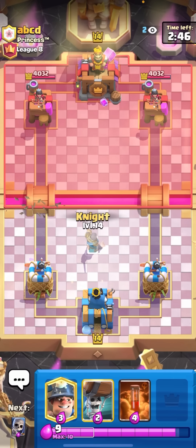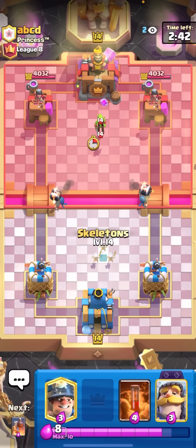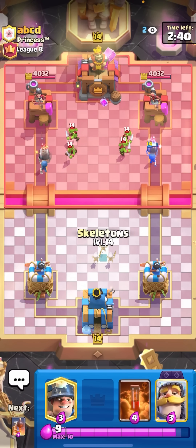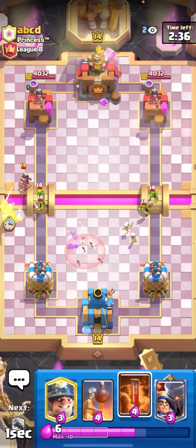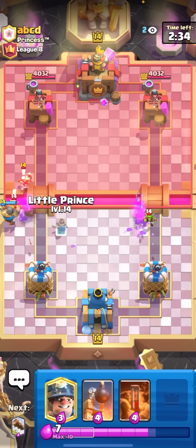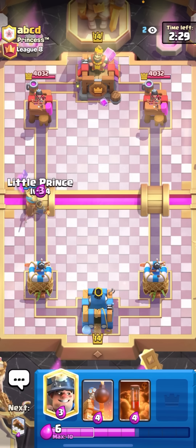If you guys enjoy the video please make sure to like and subscribe. The Little Prince is probably the best card in the entire game right now — I think it's even better than any evolved card. It's really good, and to be honest I have to give some credit here: it's really fun to play with as well. I've been having a ton of fun playing with the Little Prince. I'm just gonna go for it at the bridge here.